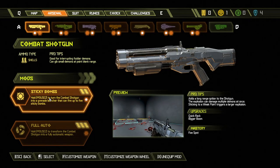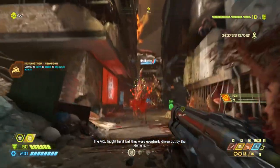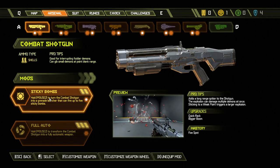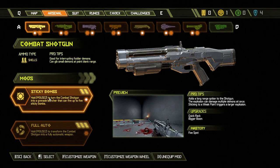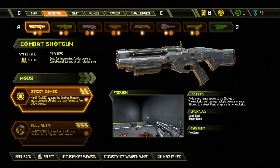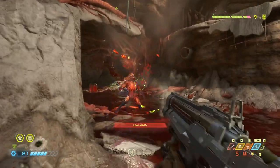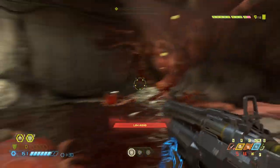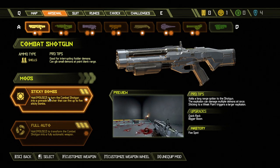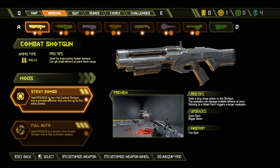Let's kick this off with the combat shotgun. You start with this weapon and if you're anything like me, you'll still be using it heavily at the end. It consumes shotgun shells, an ammo type it shares with the super shotgun. Up close it instantly kills smaller enemies like the basic zombies; at close to medium range it staggers fodder demons letting you glory kill. This is an excellent way to save ammo and top your health and blood punch meter up. Its basic fire mode is not so useful against heavy demons when compared to the super shotgun, so try to save your ammo for the mods — the sticky bombs and full auto.